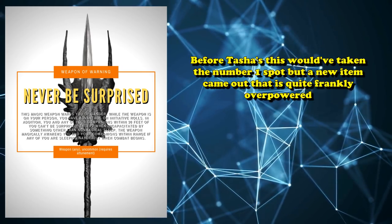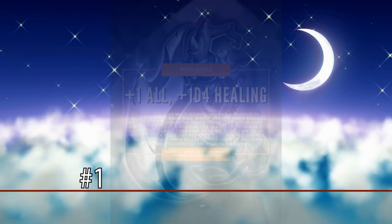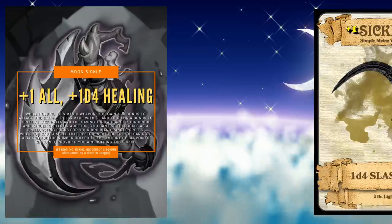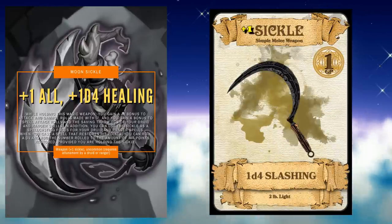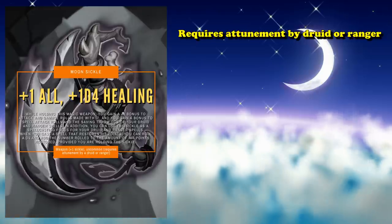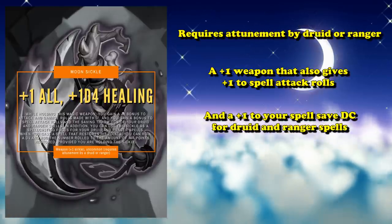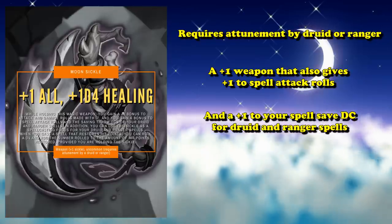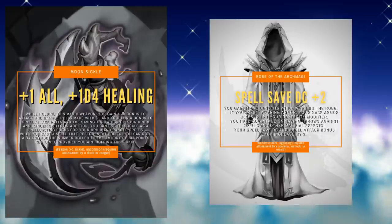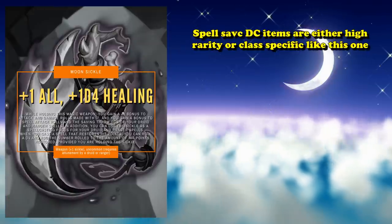Weapon of Warning would normally have taken the number one spot on this list, if it weren't for the actual number one spot being kind of a little overpowered. At number 1, we have the Moonsickle from Tasha's Cauldron of Everything — more specifically, the Plus One variant, which is uncommon quality. This item counts as a Plus One sickle, a pretty weak simple weapon that only deals 1d4 damage. It's only usable by druids and rangers. In addition to being a Plus One weapon, it grants a Plus One bonus to spell attack rolls and a Plus One to the saving throw DCs of your druid and ranger spells.